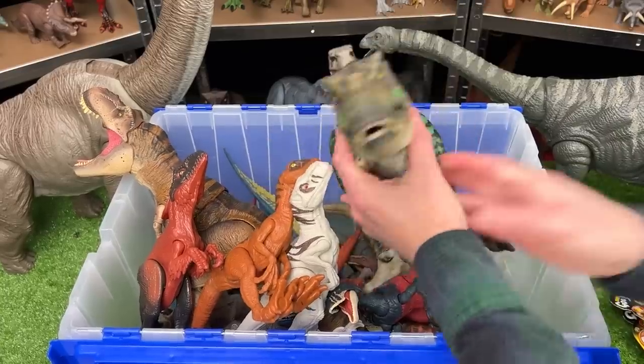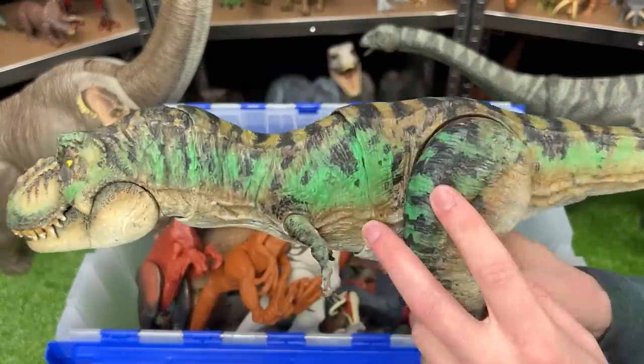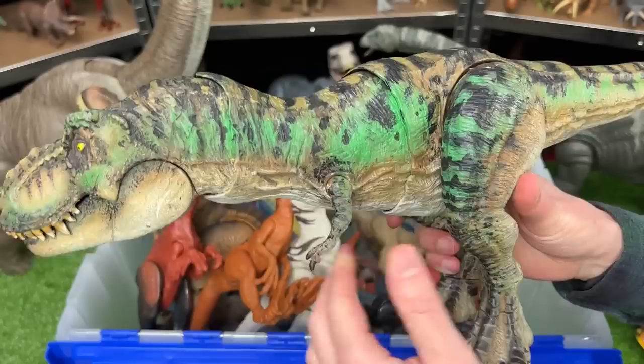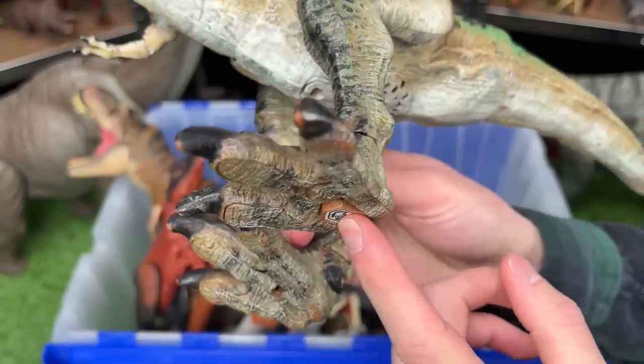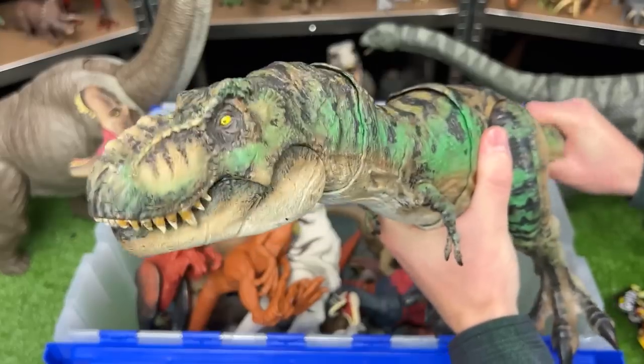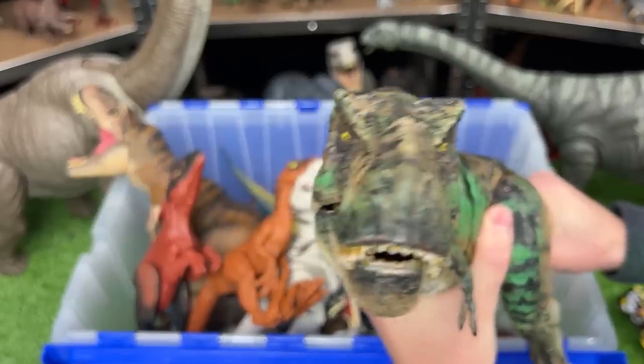I've still got a few more T-Rex figures in here. This one is an older figure and it was custom colored camo green. It features poseable arms and legs, and it's also got a button on its foot for stomping sound effects. And best of all, you can use the tail to activate a chomping action or a roaring action.